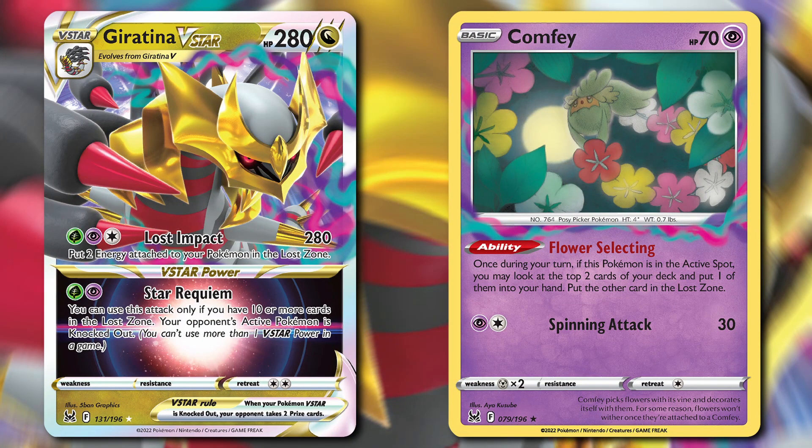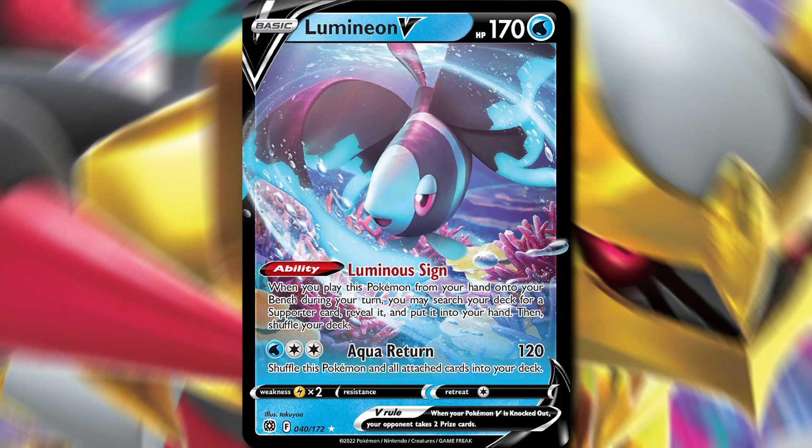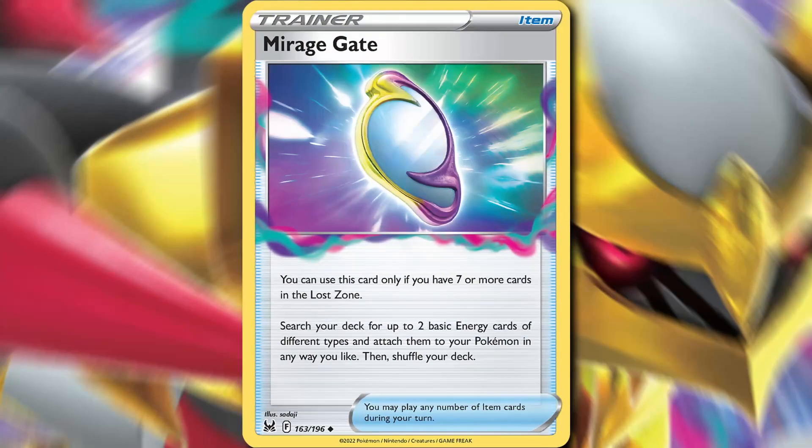And finally, the deck I'm claiming is the best in the Lost Origin standard format is Giratina Lost Zone Box. This looks similar to the Lost Zone Box we saw earlier, except it uses Radiant Greninja instead of Charizard, and runs a 3-3 line of Giratina V-Star. We get to use Star Requiem as our V-Star power. This deck uses a combination of Giratina V-Star, Cramorant, Sableye, Radiant Greninja, Drapion V against Mew decks, and sometimes Lumineon V as an attacker to create checkmate board positions no matter what your opponent does. We accelerate energy to all of these Pokemon with the Mirage Gate item card — usable when you have 7 or more cards in the Lost Zone — which lets you search for up to 2 basic energy cards of different types and attach them to your Pokemon in any way you like.